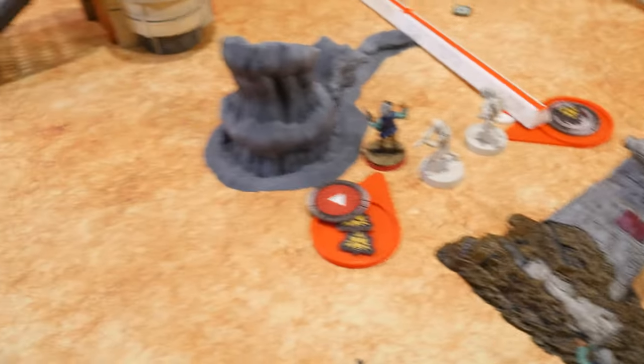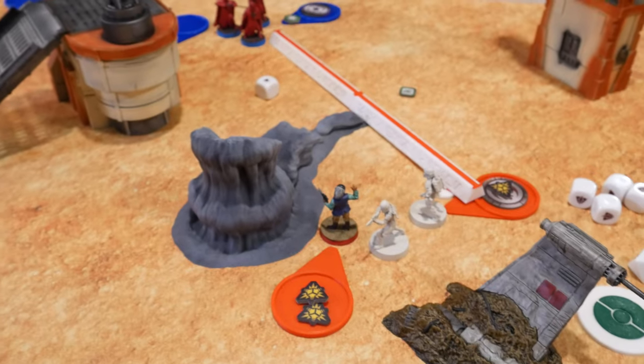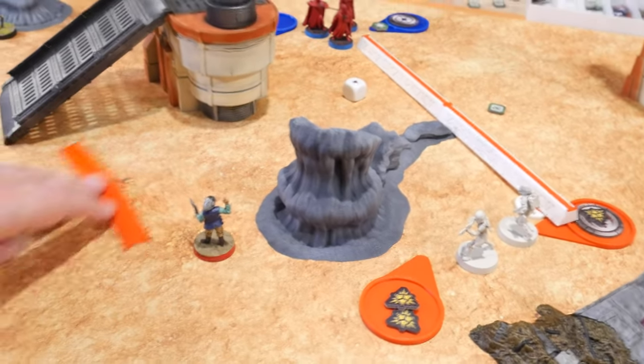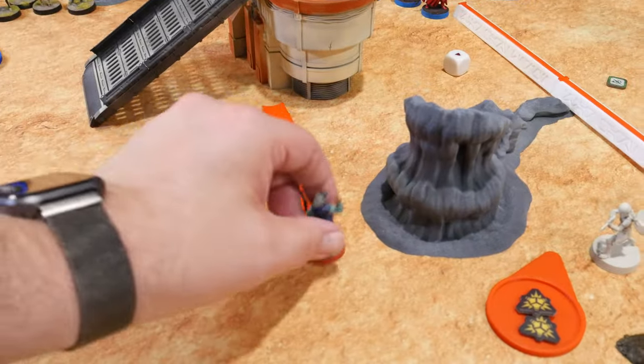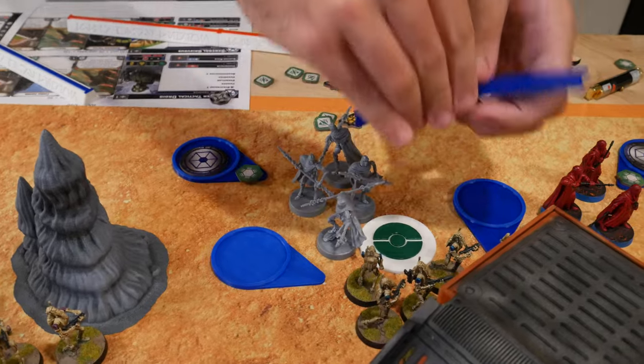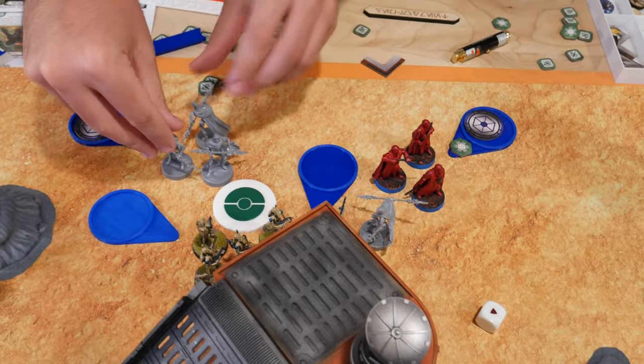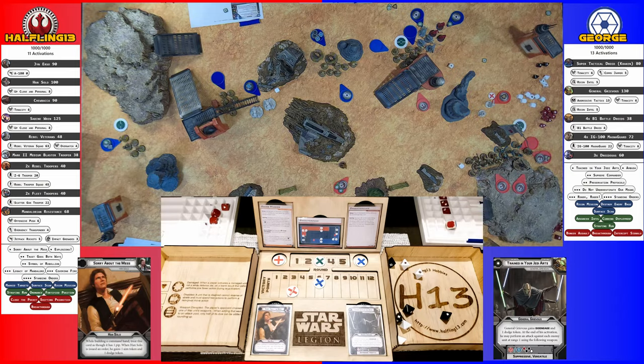A Rebel core unit rallies successfully — brave enough to stay in. It moves toward the action. The remaining MagnaGuard move up and shoot at the Mandalorians — scoring three hits, heavy cover saves one, Mandalorian armor saves both remaining hits. The Fleet Troopers take a move and shoot the gray MagnaGuard — Fleet Troopers surge to hit, giving two extra hits for four total and Pierce one. The MagnaGuard dodges one and loses a model and a wound.